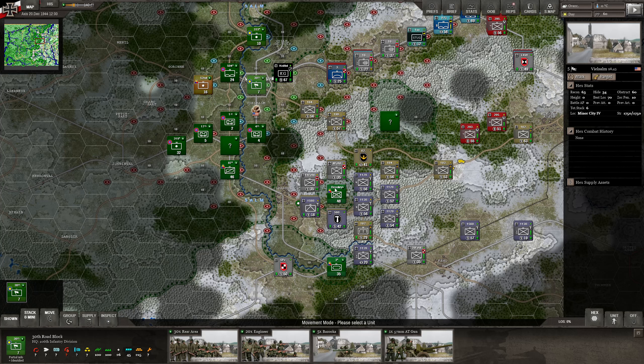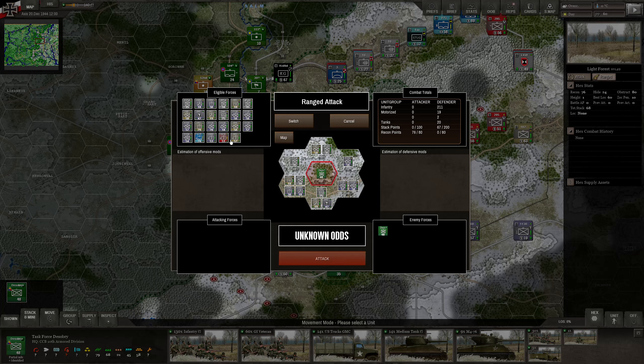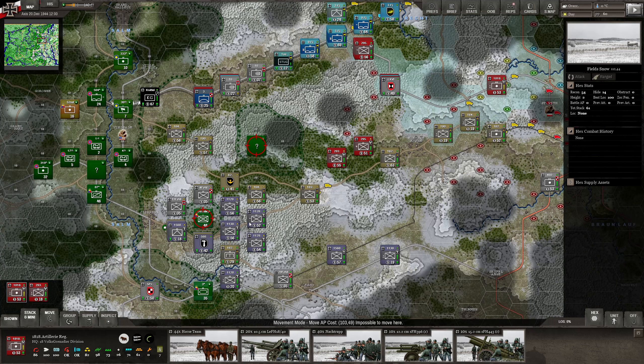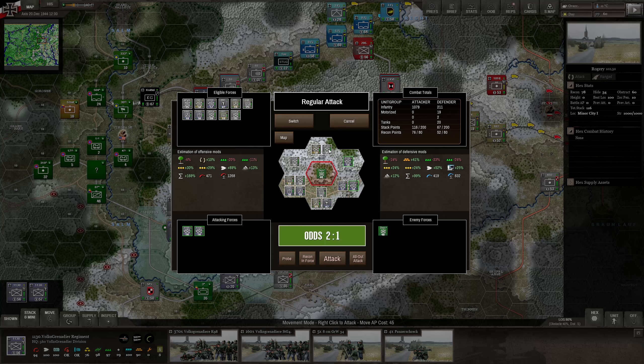Let's start with Team Desobry — he's sitting in light forest. Do we have any ranged units? The 560 is definitely in play, the 162 as well, and then we have units belonging to the 18th Volksgrenadiers sitting right up there. Let's focus on these guys. Let's turn them off and check the odds first — this looks very, very nice. Fantastic for sure. I didn't even add anything yet.